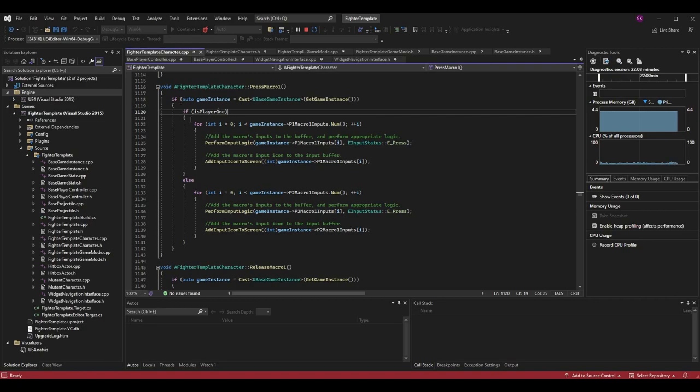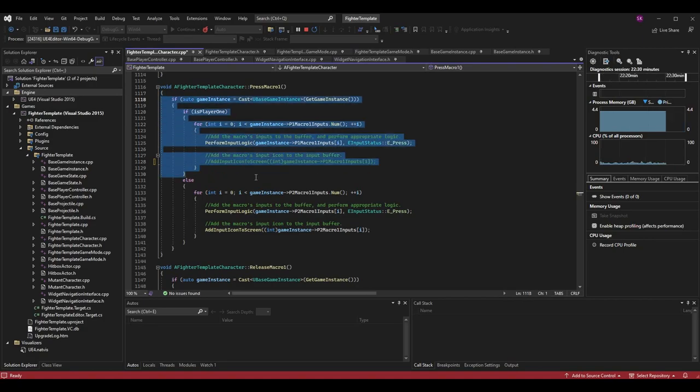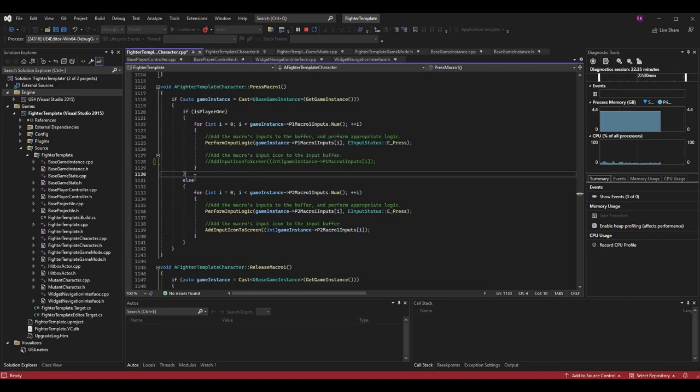If is player one is true, we do the same logic as before — loop through p1 macro one inputs and call perform input logic. You can leave the add input icon to screen line commented out for now; we'll cover that at the end. In the else branch, we grab player two's macro one inputs instead, do the same for loop, and call perform input logic with p2 macro one inputs at index i.